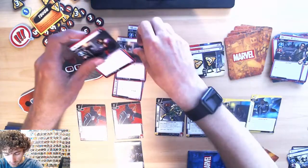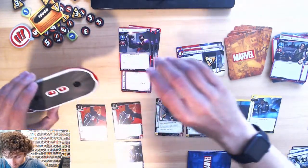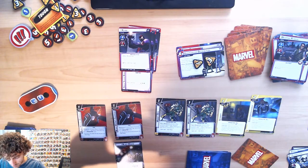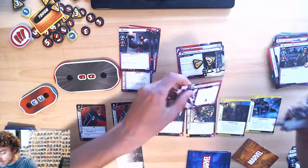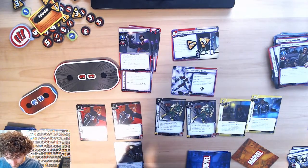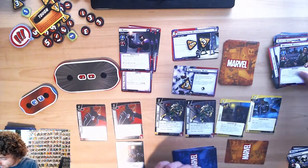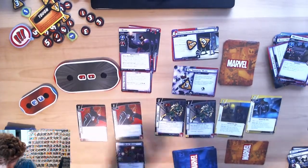Claw is going to flip to Form 2 — still has that solid sound body. He's going to start with 28 health. We need to find Immortal Claw — there it is. He gets an acceleration token. He drew one boost icon on his flip — I cannot do anything about that, so I take one damage.